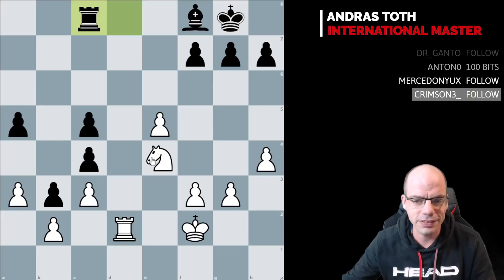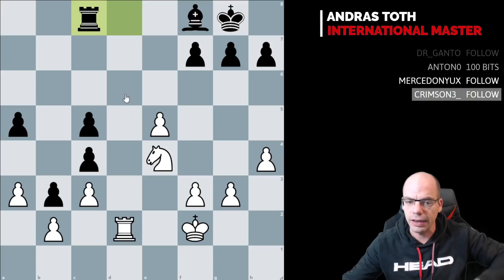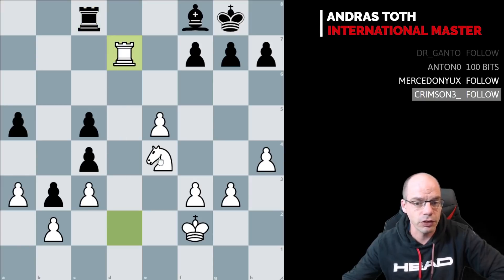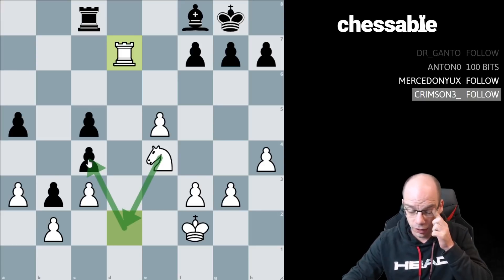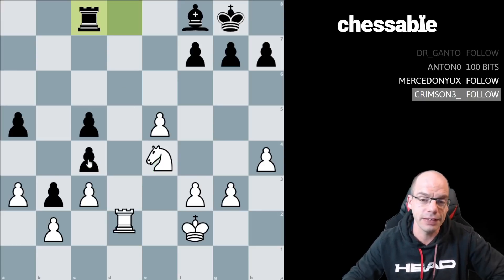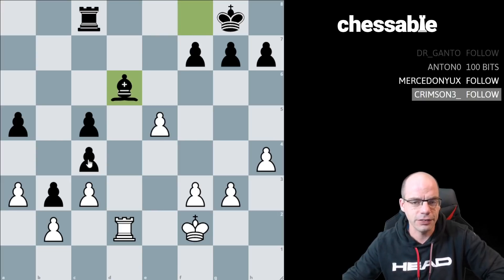Knight d6, whilst an okay move, should definitely not have been the number one priority — especially when we realise the c4 pawn is accessible via d2 as well as via d6. A move like rook d7 followed by knight d2, knight c4 would have been by far the cleanest way to go about this ending. That said, knight d6 is fine — let's move on because the real message is going to come after this.